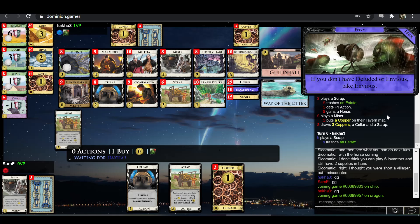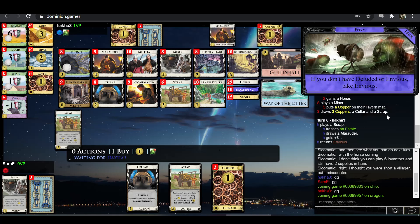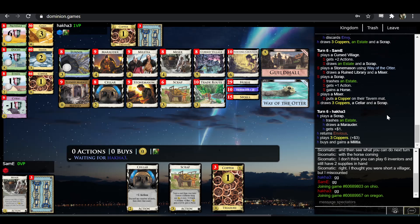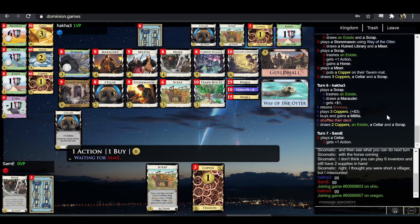Still not totally sure that Miser is the best. I wouldn't be surprised if these decks are just slow enough that some Guildhall-Tunnel thing just outpaces them — I could easily see Cellar, Tunnel, and Guildhall putting away enough provinces quickly enough that the Miser just doesn't catch up.